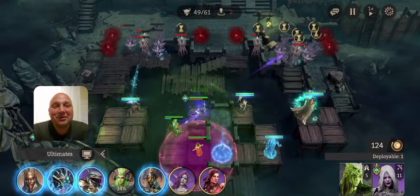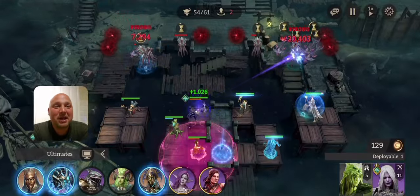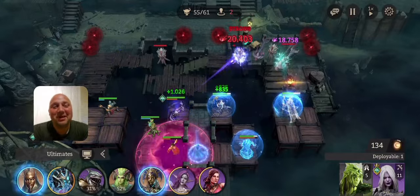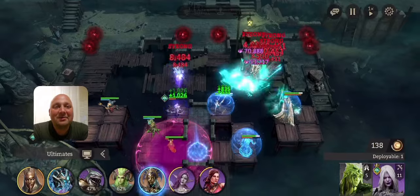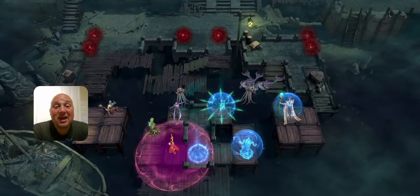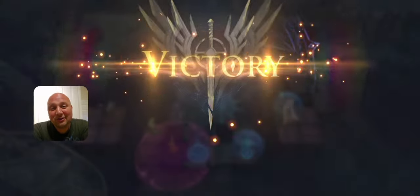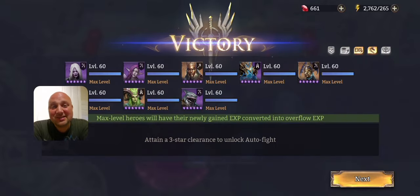I freaking missed that little dead-eye enemy in the middle — I'm so sorry. You've got to watch out for that one small enemy. You might have to play this a couple of times to three-star it. I had so many specials I could have used and just froze for a second. Finally, Hatsit wipes out the last enemies. We only two-starred because we let one little enemy through, but hopefully you get the gist.